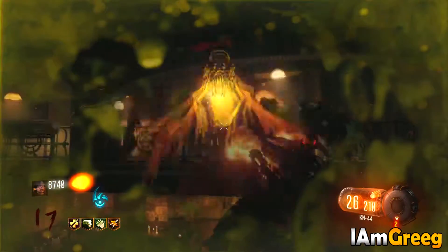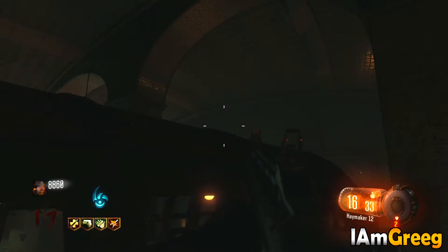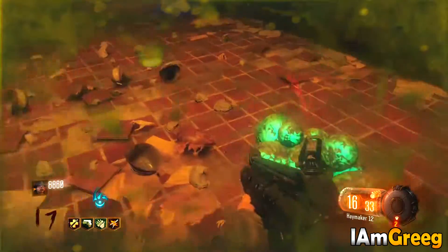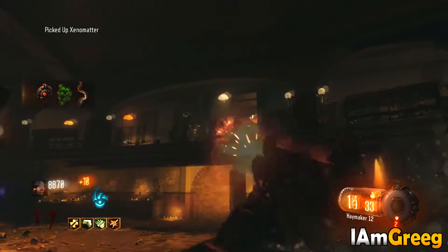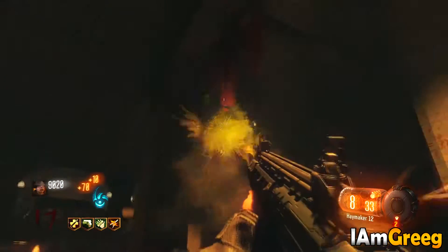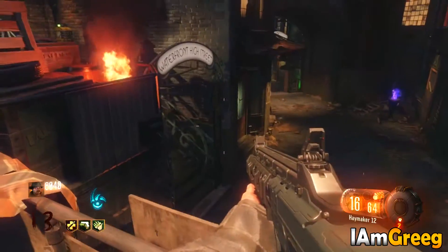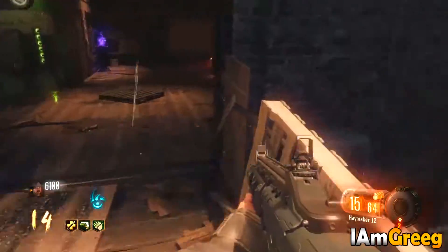The second part is very hard - actually the hardest - because it drops from either the bugs or those meatball things, which are like the dog rounds or max ammo rounds. It's called the Exo Matter, and it's hard because it can drop from either one and it doesn't really drop until higher rounds, maybe the second max ammo round. I got it on round 17 from random spawns of the flying things.